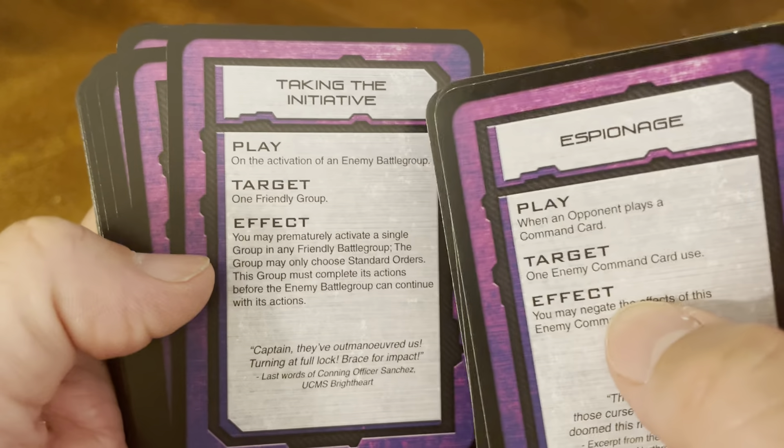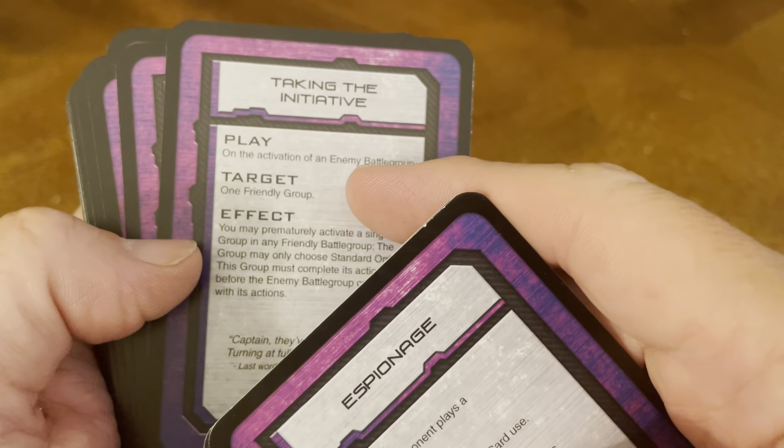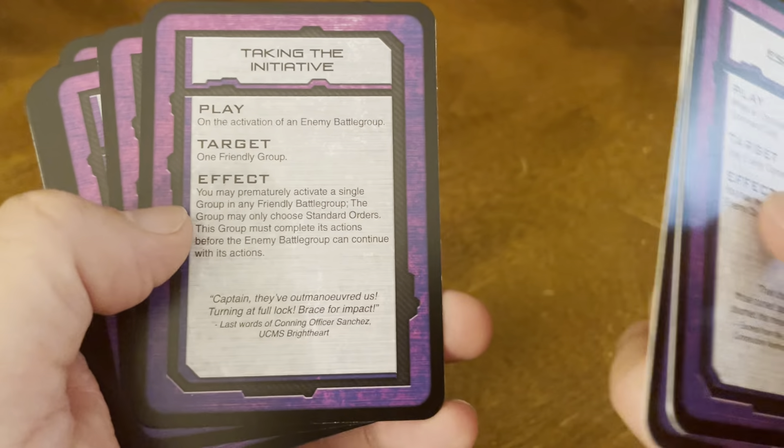Then you have Taking the Initiative. All the cards are set up identically, as you can tell — the title at the top, when to play it, the target, the effect of it, and the quote at the bottom.